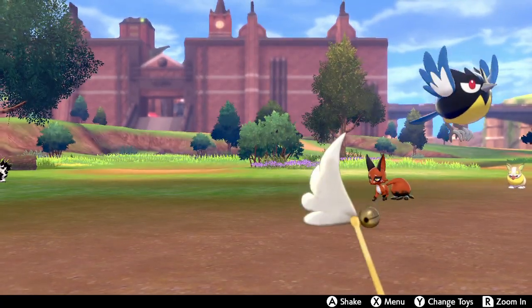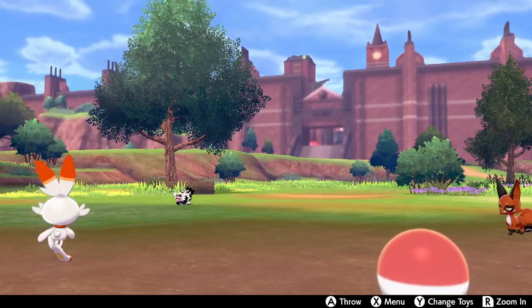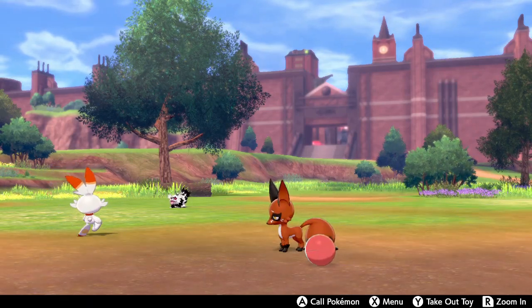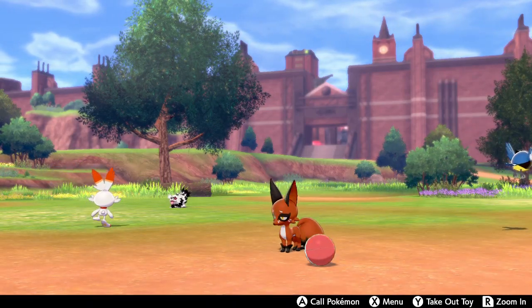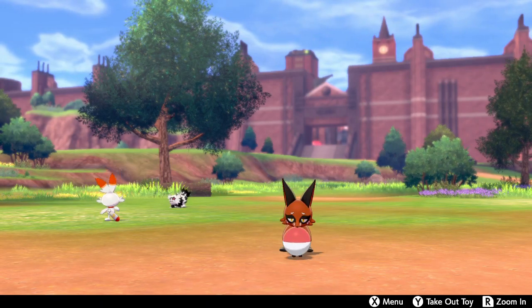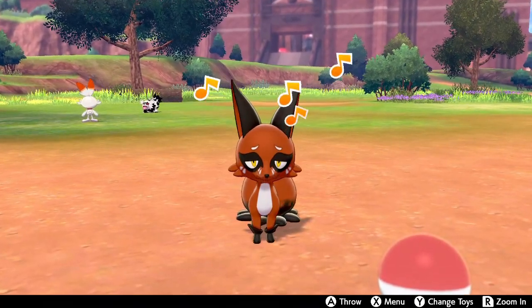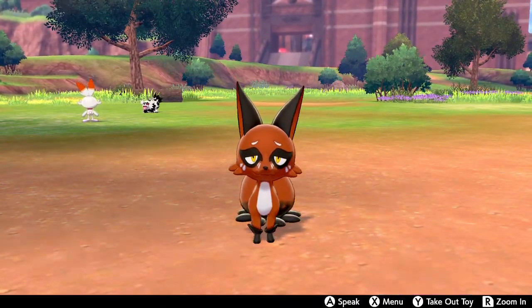The other thing I'll show you is this ball — you can just throw it and your Pokémon will basically just fetch. That's all you can really do in this campground as far as I'm concerned. You can talk to your Pokémon, but we got stuff to do. Thank you, Nickit — that was cute, but we're ready to get out of here.